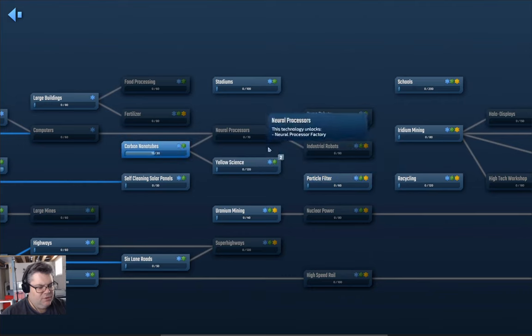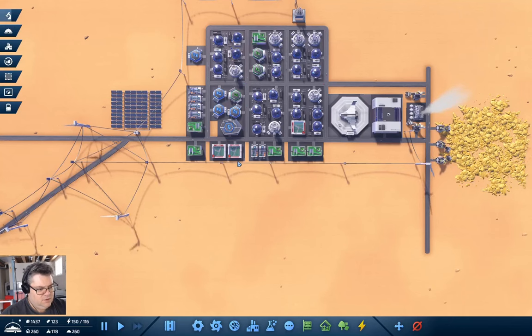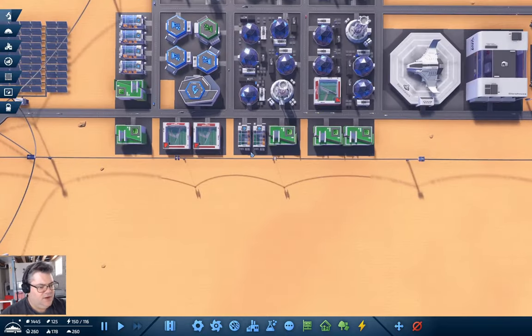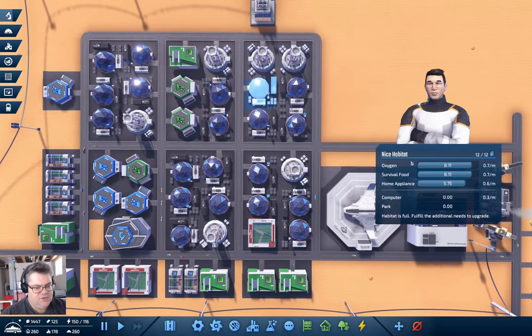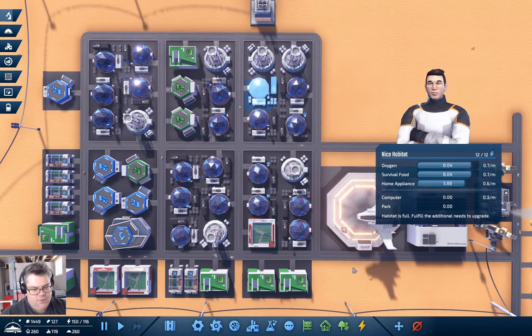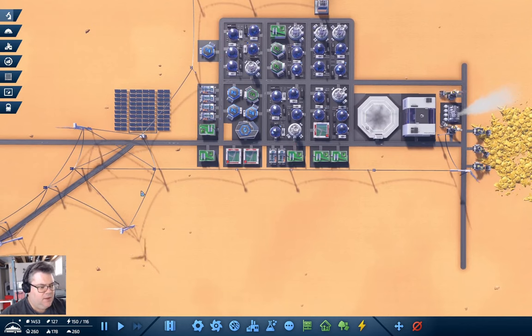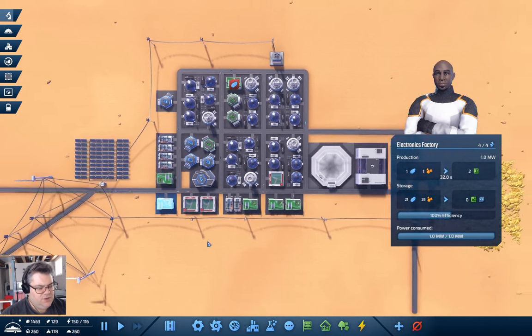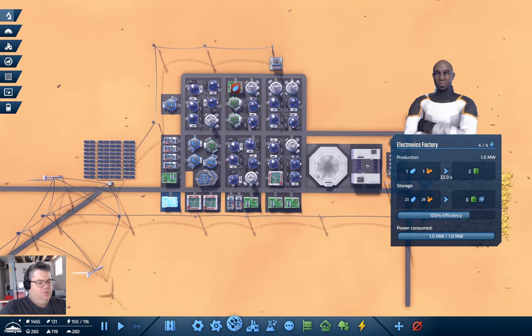We need to get everything going here. We need computers and parks. How are we doing? We have enough power, we have steel. We have 178 jobs and 260 population. What do we need to do to get more jobs? What do we have that we can do with more jobs?